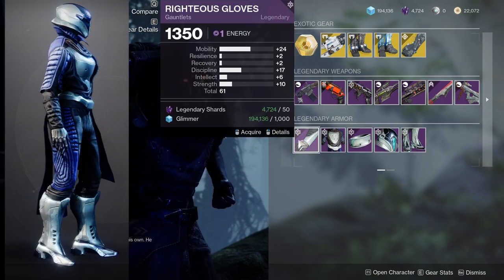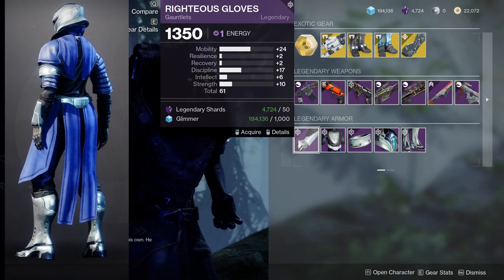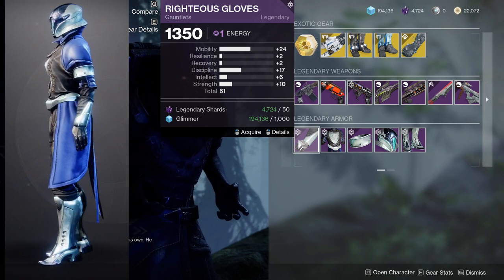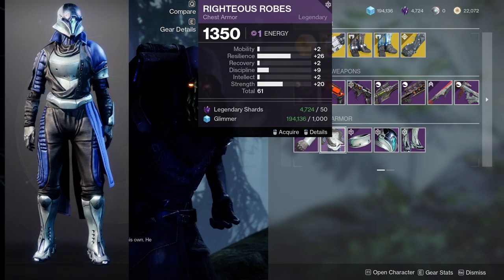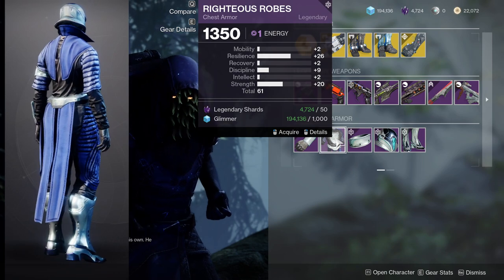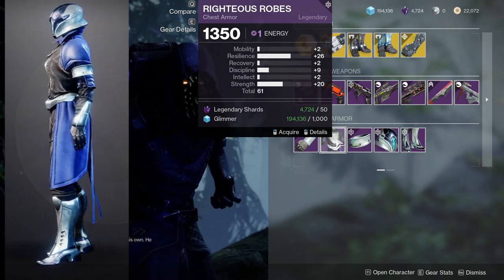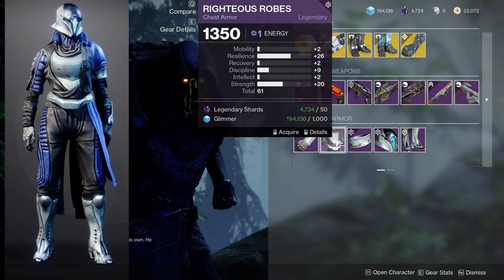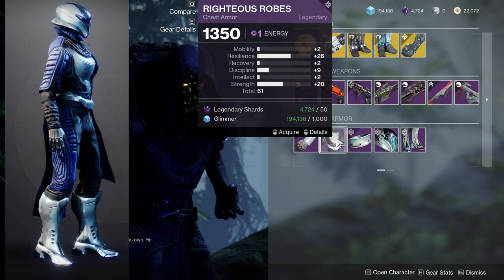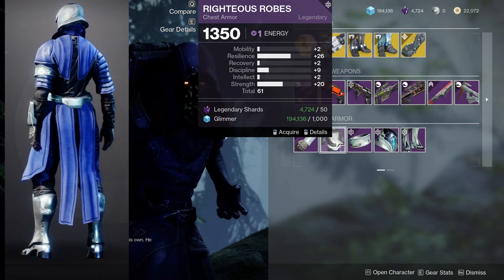As for the actual armor stats, way too high mobility — a 24 is super gross on a Warlock, so this is definitely going to be ignored immediately. The Righteous Robes on the other hand have a 26 on resilience, which is really nice. Recovery is a tad low because recovery is what you want on a Warlock, but at that point you would probably get something that's naturally higher for recovery on another armor set so you can balance it out.